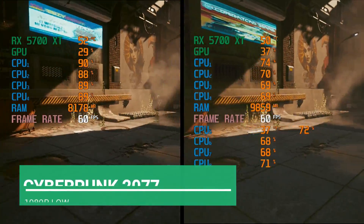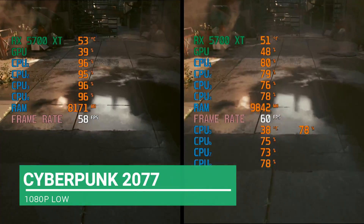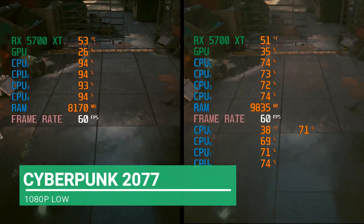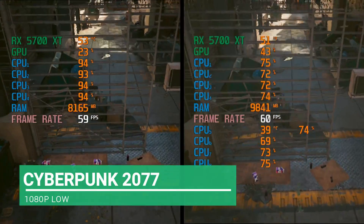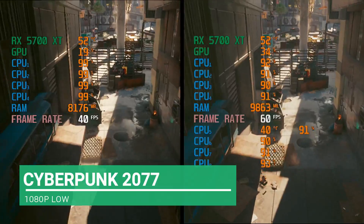A more modern game now, which is much better with the eight cores. The single CPU seems to have more lower dips, whereas the two CPUs have a higher fps and fewer drops, not going below 45.